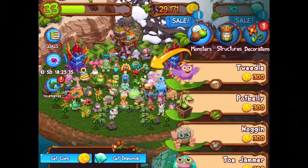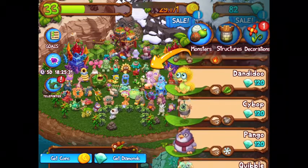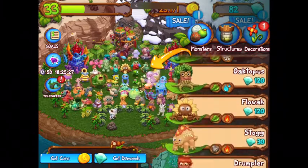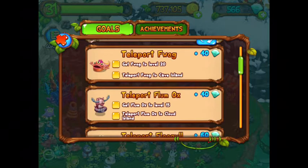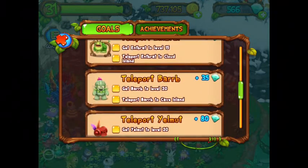Your level determines many things: the available monsters, the available decorations, the number of continent sections, etc. Player level is raised by experience, which can be collected from buying farms and factories, collecting items, and more. It's also raised by daily goals, which reset every day. Daily goals also help earn new diamonds.